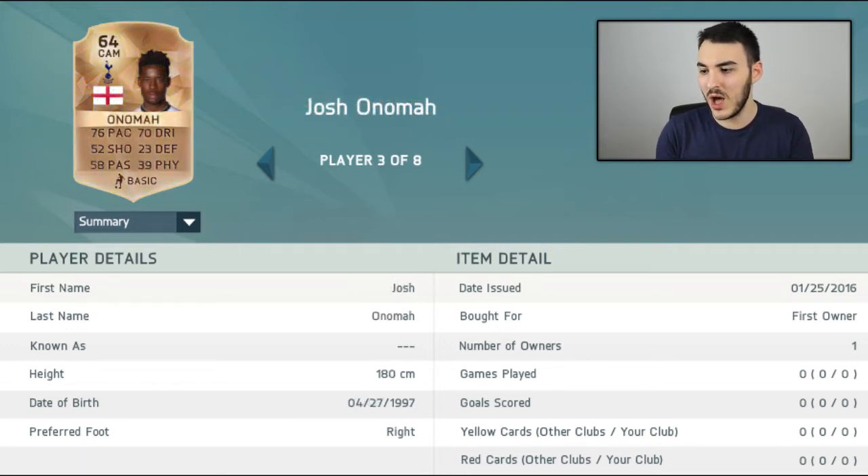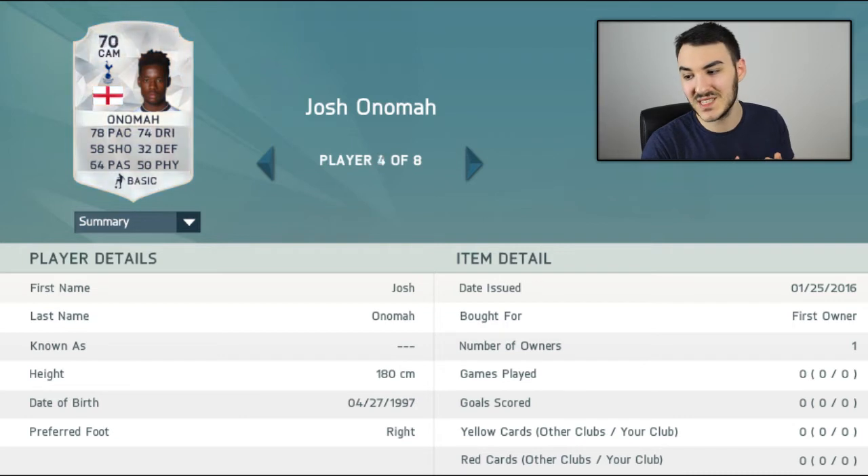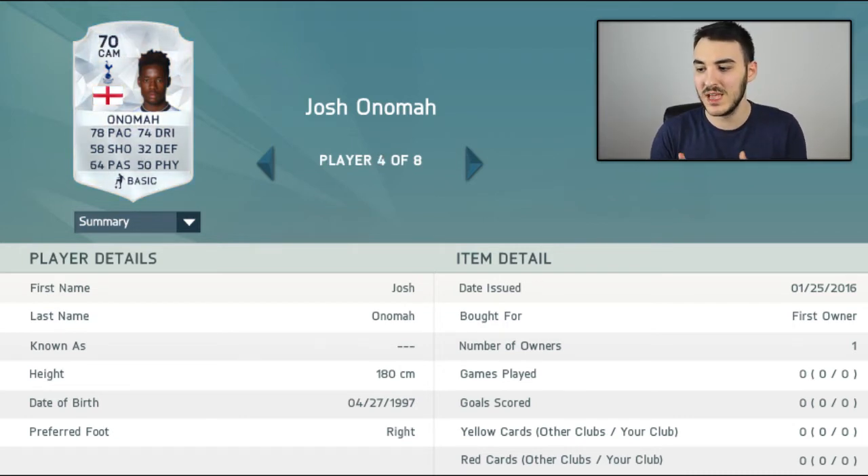Our second player is Josh Anoma. 64 overall is his normal card — 76 pace and 70 dribbling are probably his standout stats. I've upgraded him to a 70 silver shiny, with 78 pace, 64 passing, and 74 dribbling as his standout stats. Not really many stats that are very good on that card, but overall he's a good player. Hopefully in the future he'll be a fantastic English player.